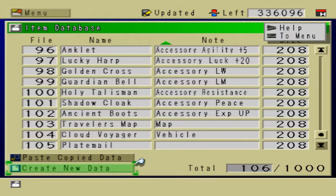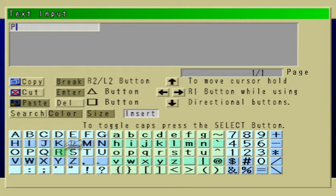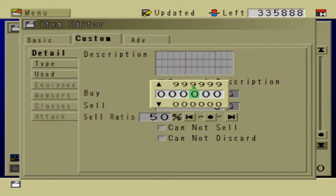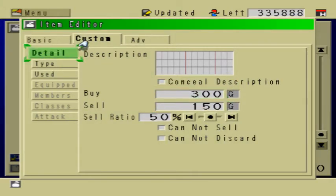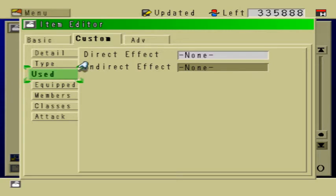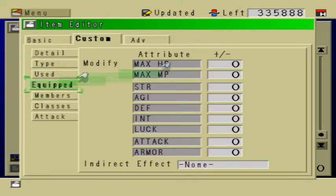Creating weapons, however, is a little bit more complex. Let's create new data. Under the Basic tab, let's give it a name — I'm just going to call it Pointless Sword. And under Custom, under Detail, I'll just give it a value for fun. And then under Type, of course, it's going to be a weapon. We're going to ignore the Used tab — that's mainly used for potions and bombs and whatnot.